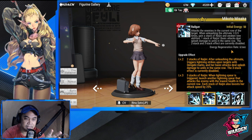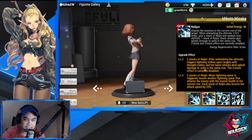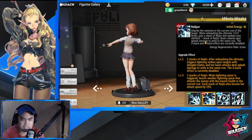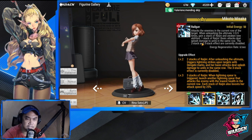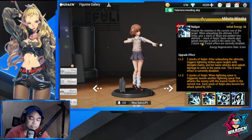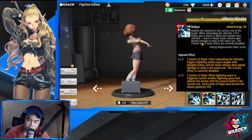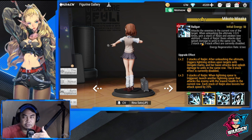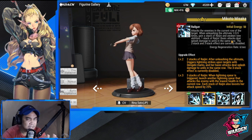With one stack of Raijin, the basic attack deals splash damage to units in the same row, so she's going to be attacking the whole row in front of your current target. For example, if you're targeting the first enemy, the second and third in the back will also be hit — similar to Zarola.